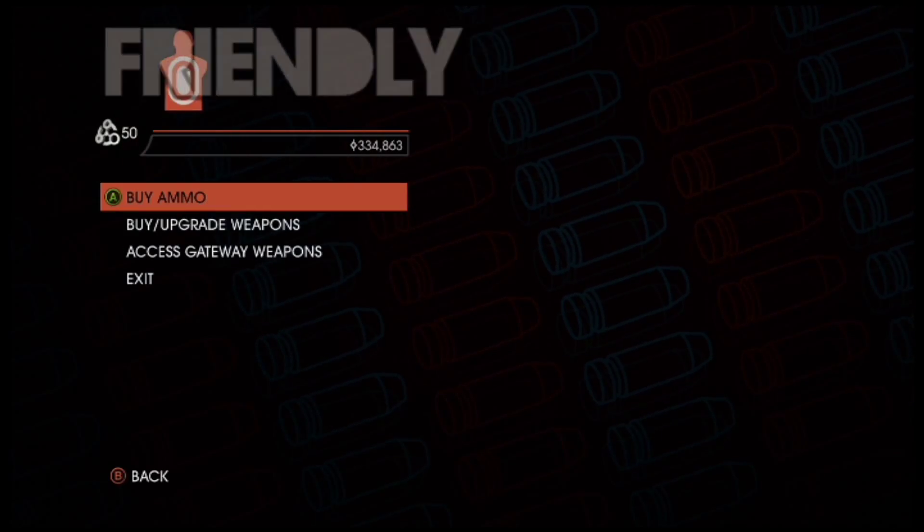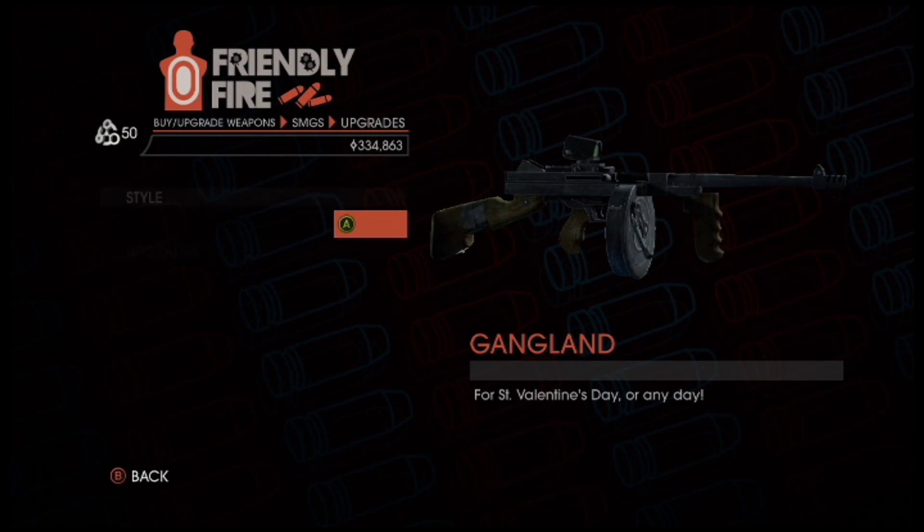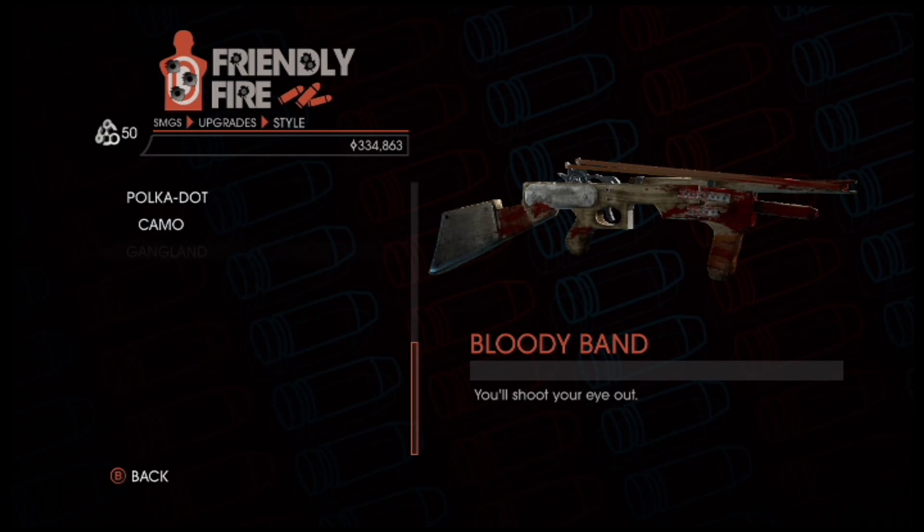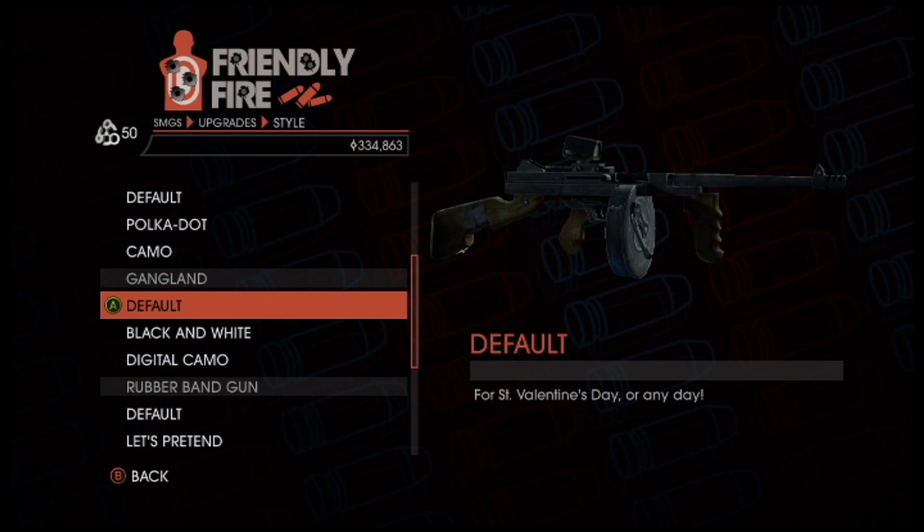After you've raised your Notoriety, quickly enter Friendly Fire and select the weapon skin you want on your gun. Then go to the gun that you want it on and hover over it until you get knocked over by enemies.